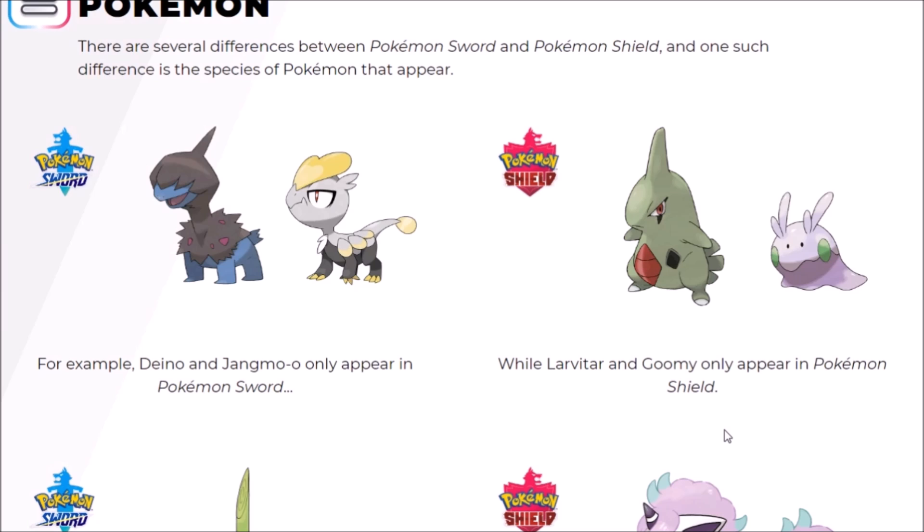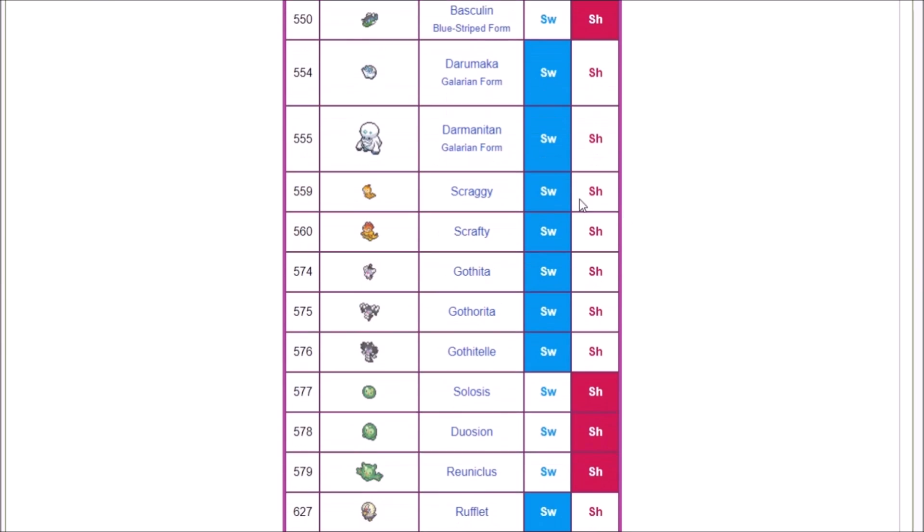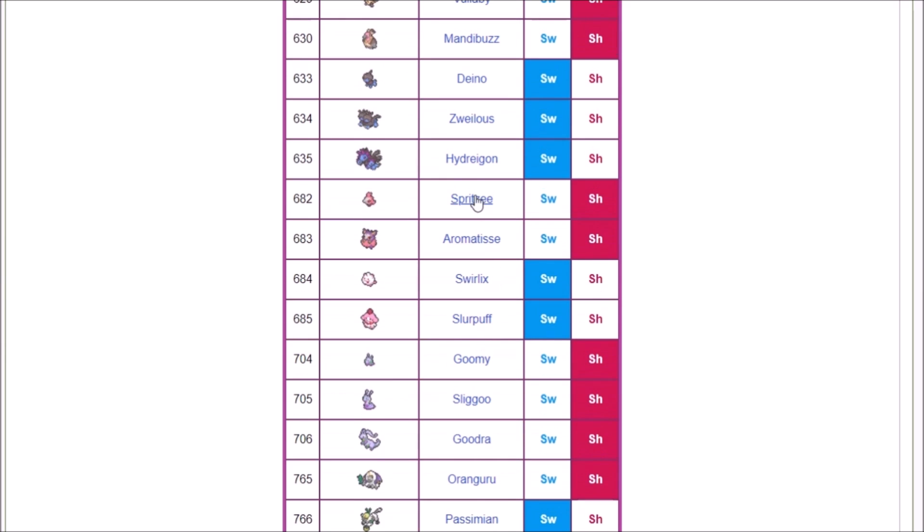Please leave a like and share this video if it helps you out — if everyone watches and shares it, it's going to be very good for the Pokemon community because we need to know what to trade for what, and where to get them. If you look at a list of version-exclusive Pokemon, it's generally going to be sorted by Pokedex number, and that's not helpful at all.